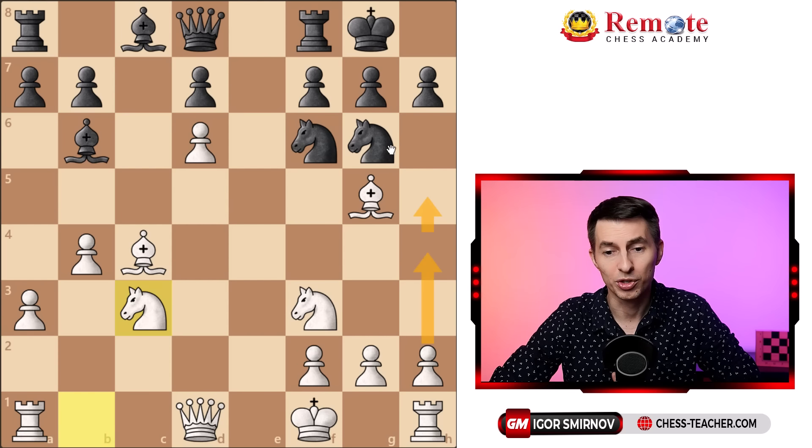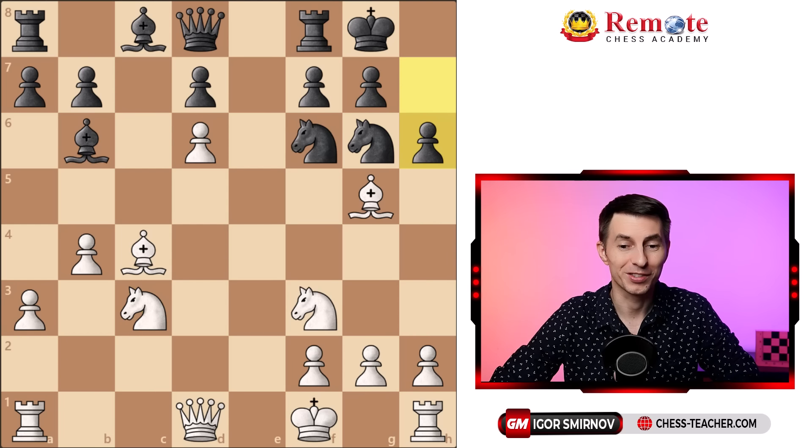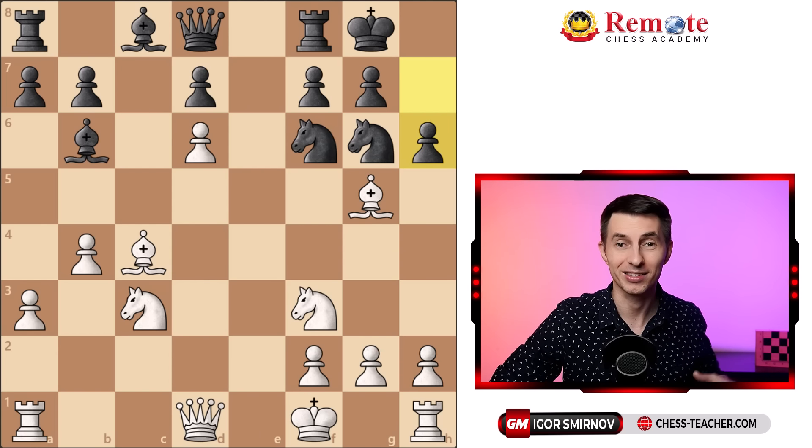Besides that, you can also push this pawn forward — it's very, very powerful — kicking this knight back all the way to h8, and then possibly marching forward to h6 and opening up the king. You have a lot of easy opportunities for attack. Let's say they play h6 — I'll show you one very interesting variation which goes to show you how powerful your attack is and some common attacking ideas.